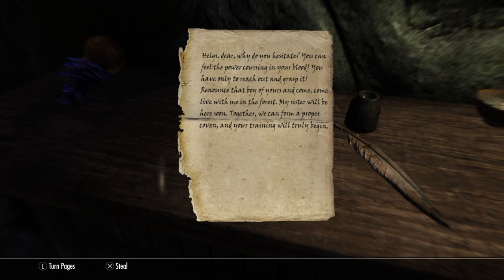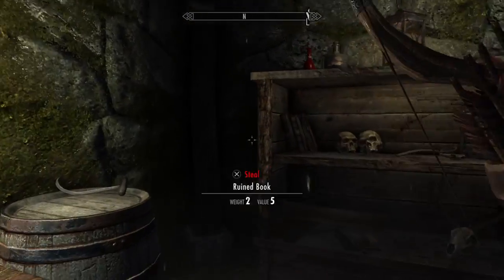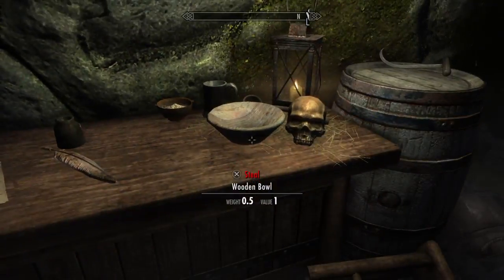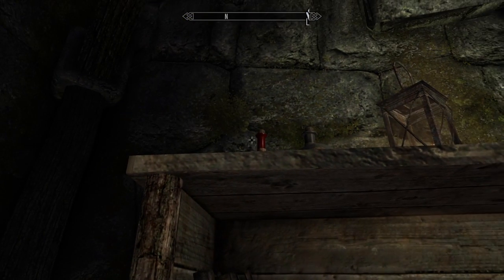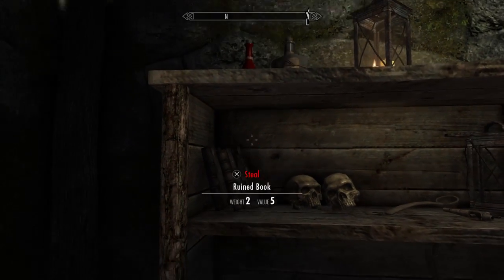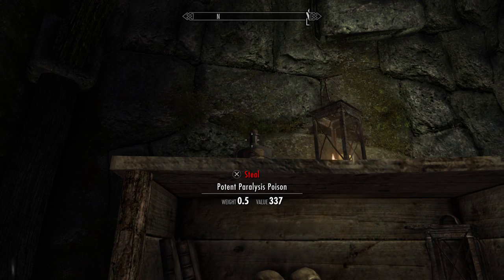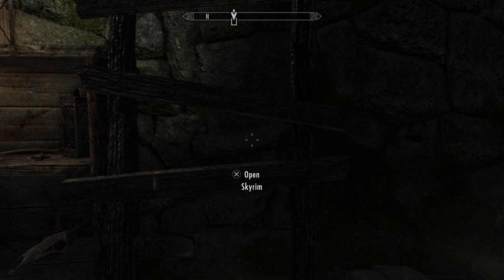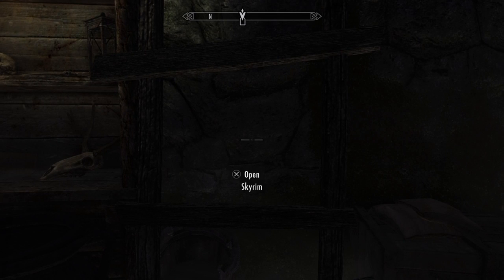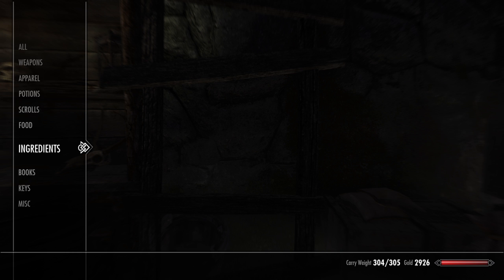So that just goes to show she's actually a witch, if you didn't kind of guess that by the hagraven feathers, the potions, and the skulls everywhere. But there are two things up here that will really help you: a weak poison and a potent paralysis poison. The potent paralysis poison — that's a tongue twister — will paralyze your opponent for seven seconds, and the weak poison will do 15 points of damage to your enemy.